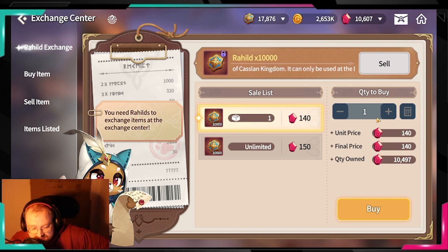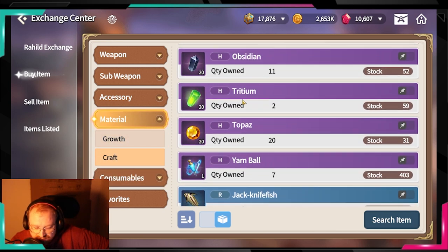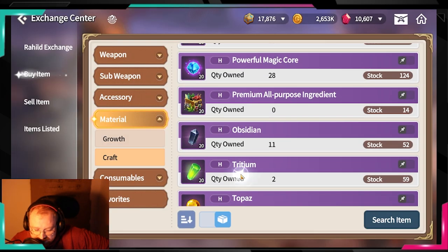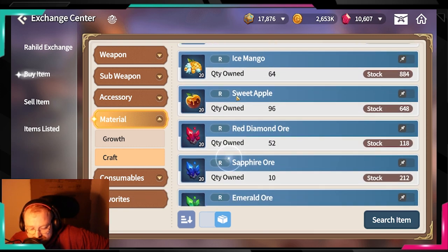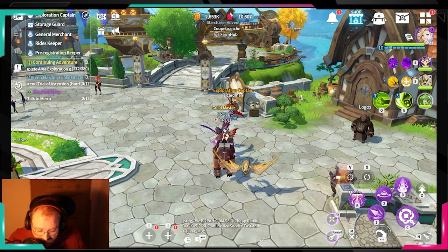Sometimes if you're low on gold and building your professions, you might consider spending some gems in the exchange to buy already-processed materials. For example, the processed version will be cheaper than buying raw and processing yourself — but keep in mind you'd normally spend 70k gold to process it each time, which is why the processed version is pricier. So when building professions, consider saving a few gems to snipe some processed resources from the exchange.